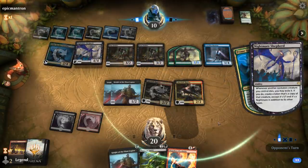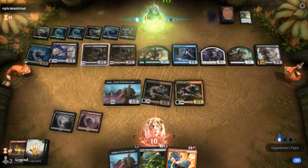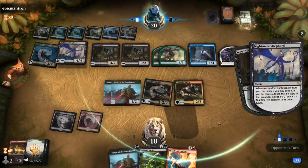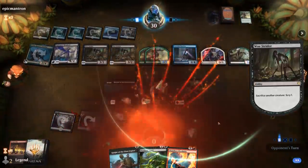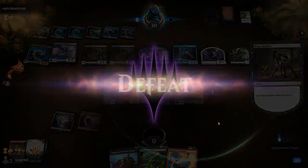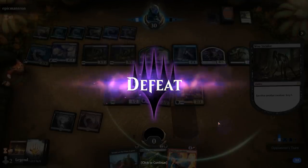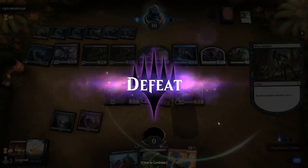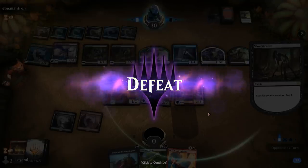Opponent uses Grey Merchant to drain us for 10, then sacrifices it to the Strider and drains us for 10 once again. If you were confused about what happened, you can check out my Vanifar pod video from a couple months ago, which covers that deck. Our decision of bottoming the land did not pan out — otherwise we would have played Pestilent Spirit and Blazing Volley against the Vanifar and they never would have comboed off. But so it goes — on to the next one.